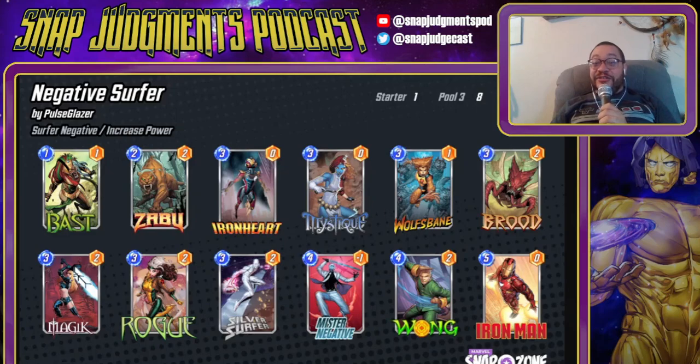I think Psylocke is a really good change because on two, Psylocke still lets you get out your Negative early or Wong early. Then on four you're just playing the other card anyway, so you don't especially need that cost reduction. But what Psylocke offers is on a later turn — say turn five or six — you can play Psylocke on top of Wong and get two extra energy for the next turn. Two extra energy is often extremely valuable. That's enough to play a Negative Surfer or a Negative Brood, which you would not otherwise be able to play, and that can win you a game of Marvel Snap.